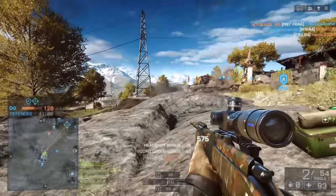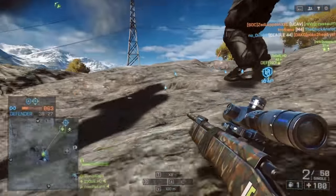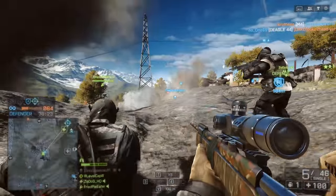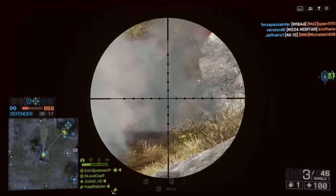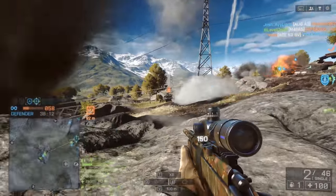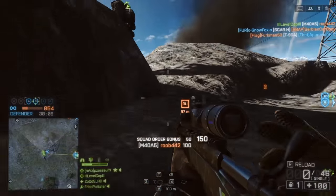Maybe future Battlefield games will not have such a heavy reliance on 3D spotting systems. The combination of scope glint, 3D spotting systems, and UAVs basically pinpointing your location on the map makes sitting stationary as a sniper almost pointless — especially on maps like Golmud Railway right now. There is so much mortar spam on this map combined with UAVs, you just can't sit still. It's totally, totally ridiculous.